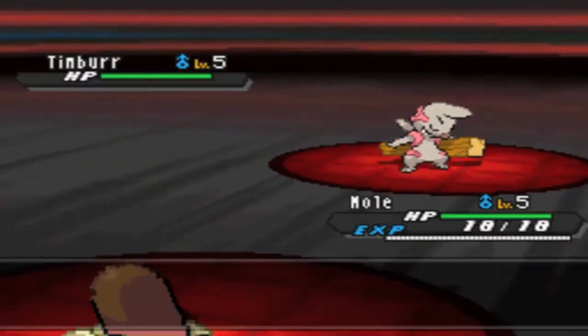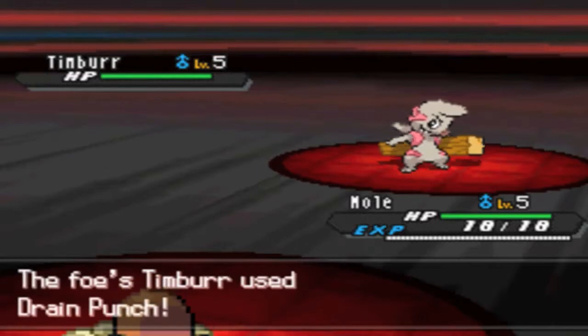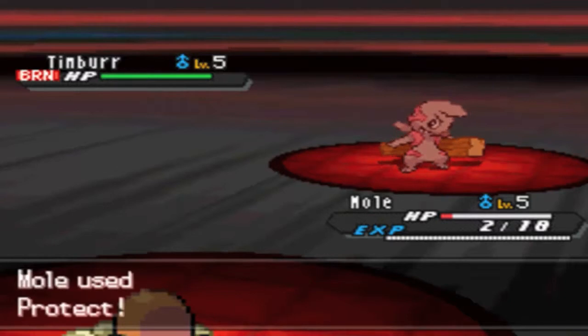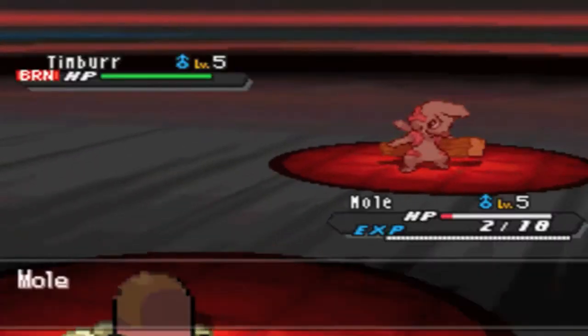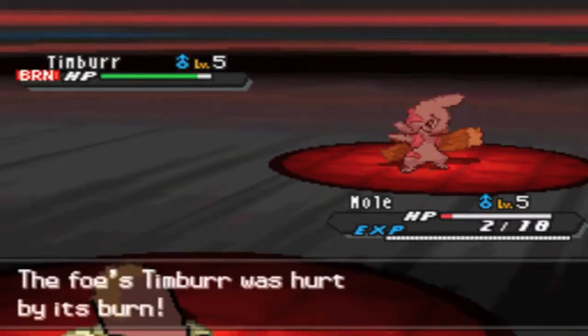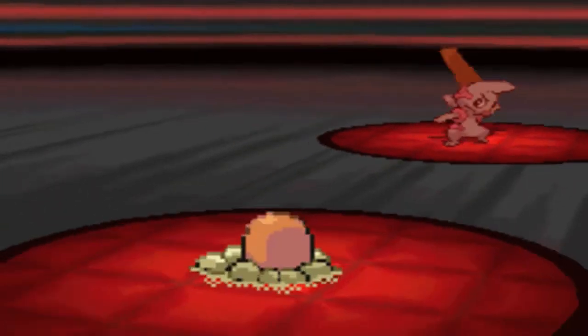He is gonna start with his Timbur, so I'm just gonna lead off with my Diglett to get up my stealth rocks. He straightaway goes for the Drain Punch, figuring I might attack him. His flame orb does get activated this turn, so I just went for Protect to get more burn damage off on him.